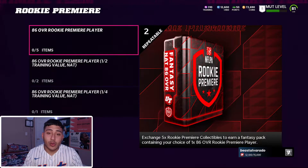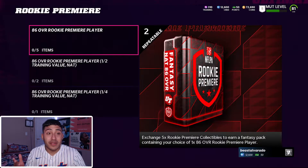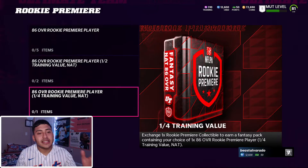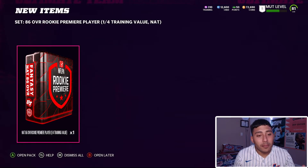If you did all the stats required in Madden 20, it's unfortunately been removed from the game, so you had to do it within the time window. But if you did, congratulations — you're getting a lot of free solid players you can make coins on. I do have one collectible and I'm adding it to the 86 overall Rookie Premier player, one out of four training value. Let's open the pack and see who we get.